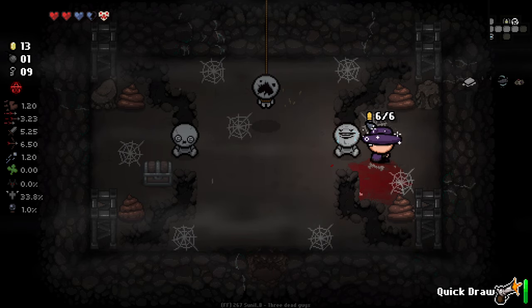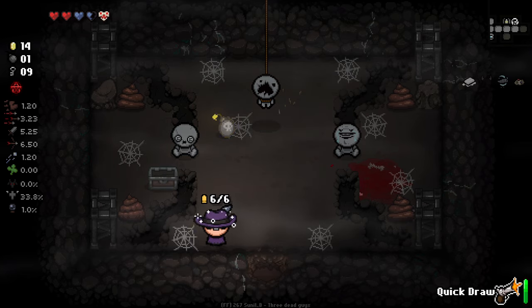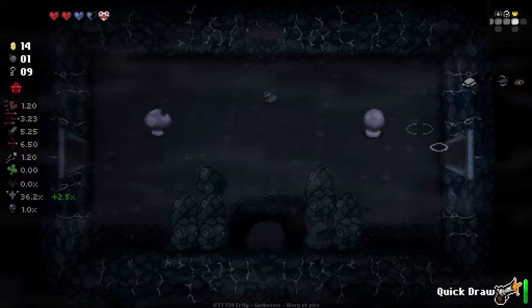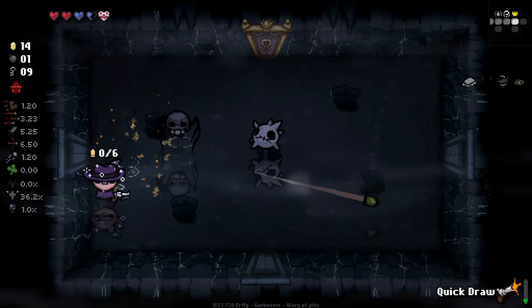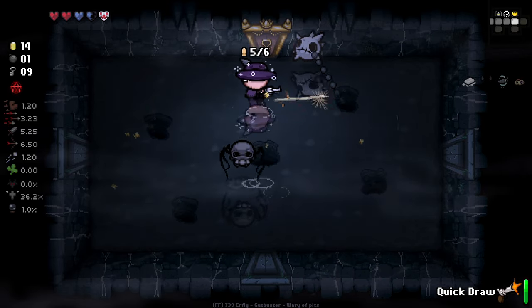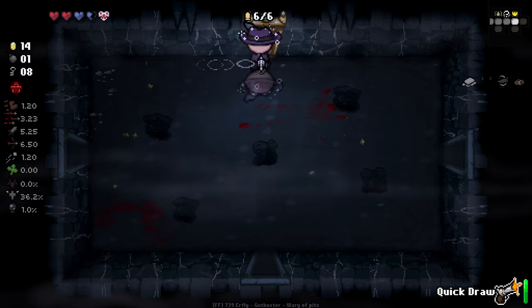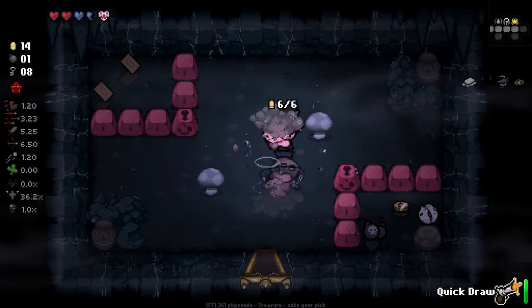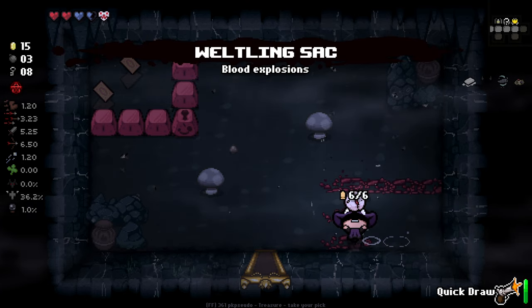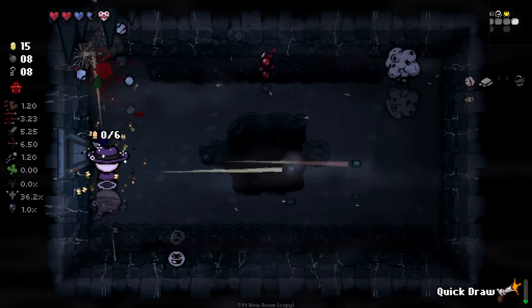Oh lovely little filled burn heart there, don't mind if I do. Just a bit more angel chances - nothing crazy. And in here we've got a Whirling Sack - it's obviously not going to be insane but it's extra bombs. Whirling Sack does increase your bomb radius by quite a bit as well so it's pretty good.